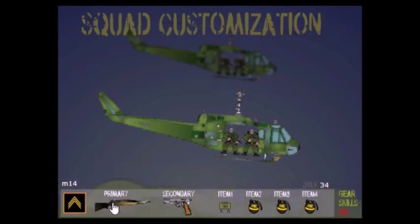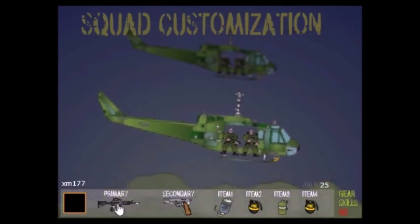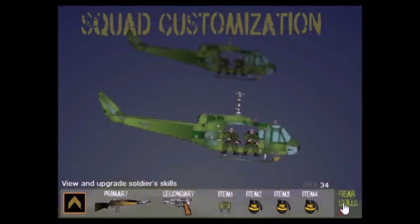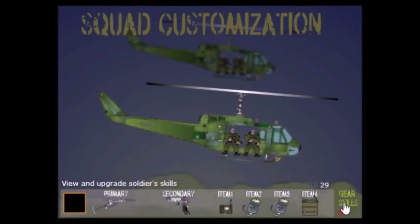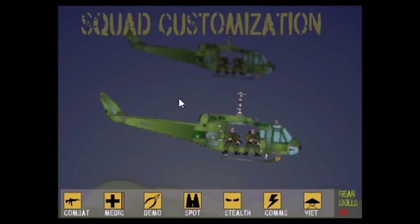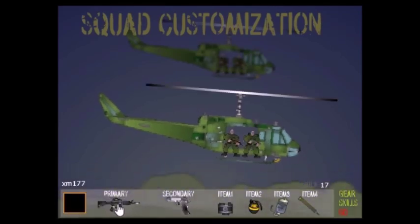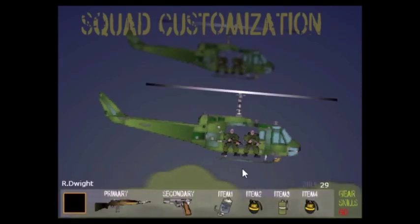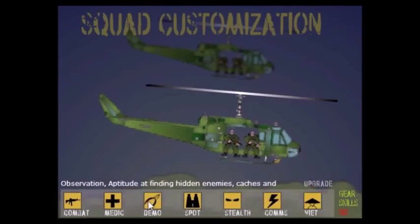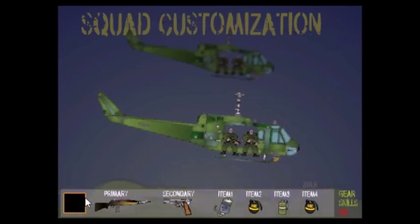You also have the gear and the skills. You can assign skills to your guys as well. Pick the guy, pick skills. And if he's a sergeant, he has like three skill slots. If he's a private, he only has one, and so on. You only have to do this once, and if the guy gets promoted, you can do it again — he gets like one credit for promotion. You can also randomly assign some skills, but I'll let you experiment with that.